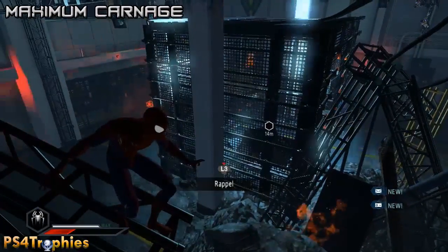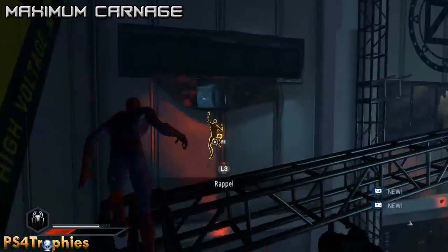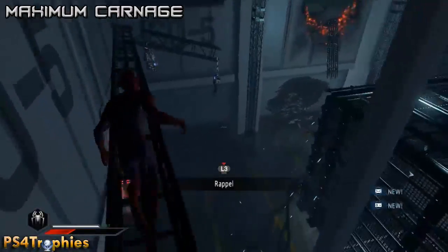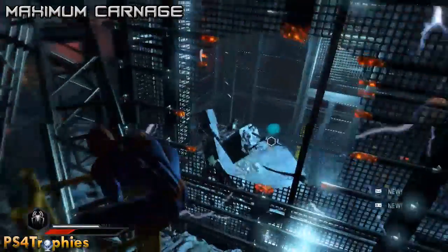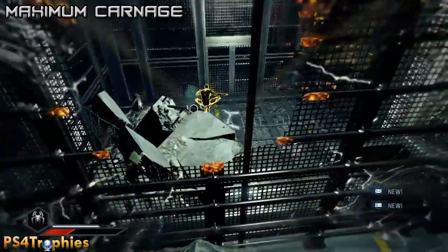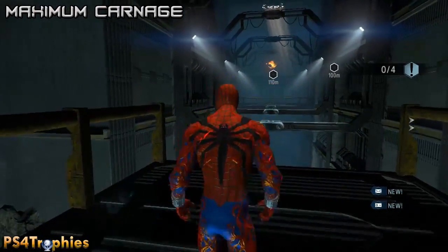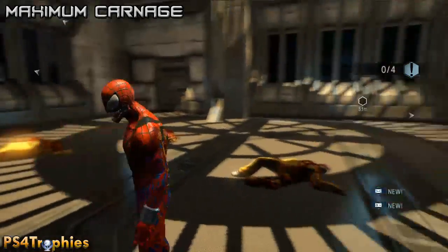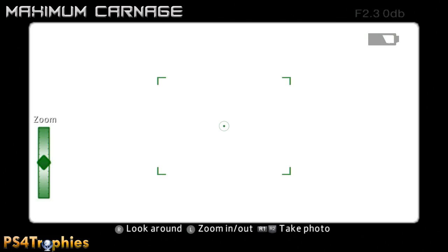The fourteenth and final mission is 'Maximum Carnage.' You'll come to an electrified cage - there's water on the ground so don't electrocute yourself. Make your way around and go inside; instead of going to the opening on the left, go inside and there's an audio log right there. Later on, you need to take a photo of Project Venom - swing across and photograph the sign that says 'Venom Wing.'